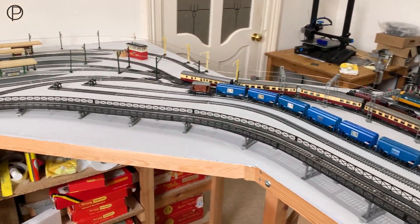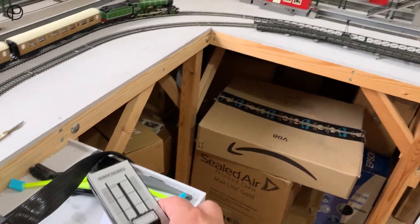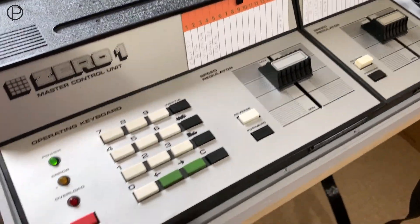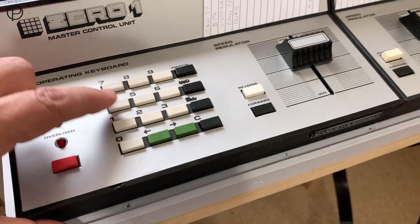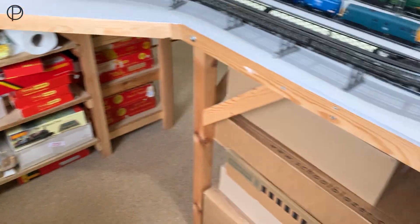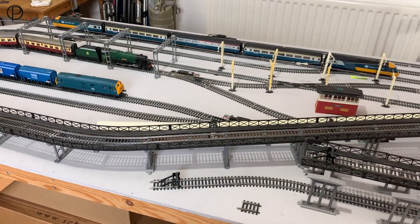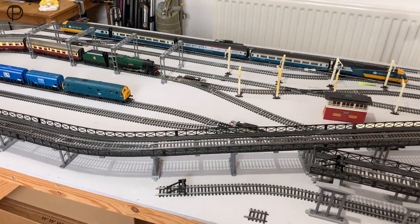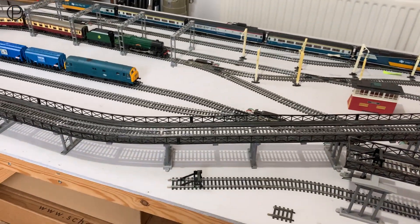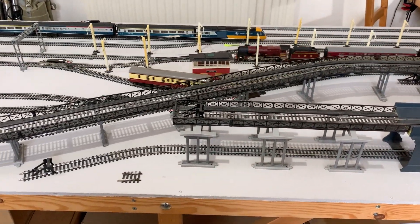Just a slight pause there with the Patriot on the diamond crossing. And we've been using the handheld, which gives a bit more flexibility to the running, being able to move around the railway a little bit. So we're going to throw the points — I've just got to choose my moment carefully, otherwise we'll derail the LNER coaches. You can hear the click there. And then we'll chase the B-17 onto the inside line.